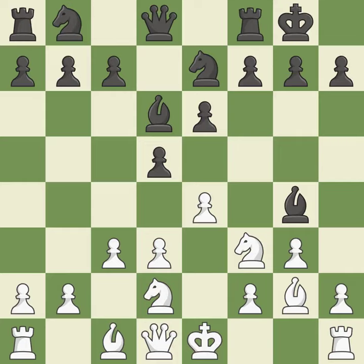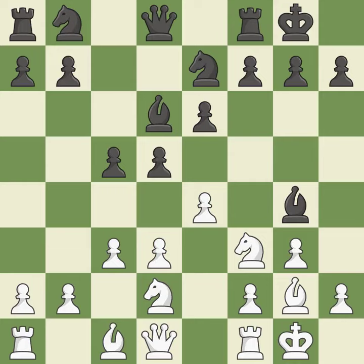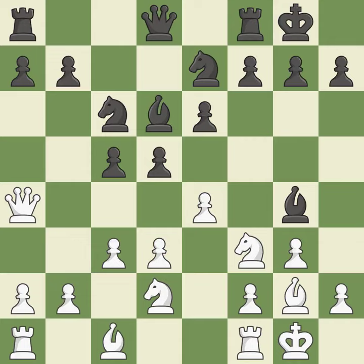This suggests kicking a bishop. Castling develops a rook while also moving the king to safety. Castling to the same side of the board as the opponent tends to lead to less sharp positions as compared with opposite side castling. This develops a knight from its starting square, activating it. This activates a queen by developing it off of its starting square. This threatens to reveal an attack on a bishop. This prevents the opponent from being able to reveal an attack on a bishop.